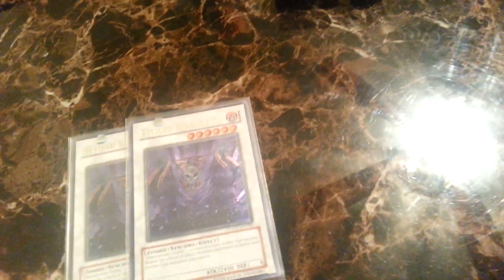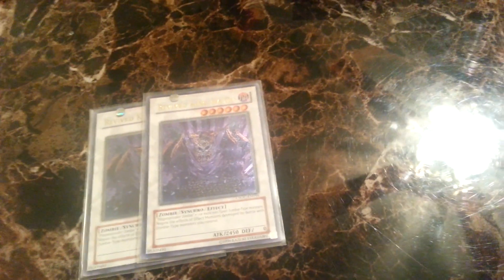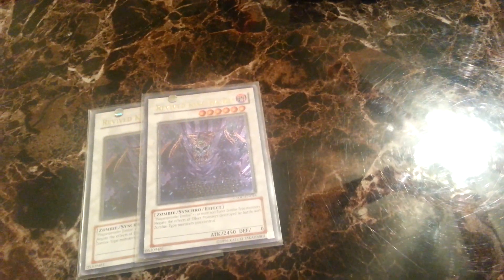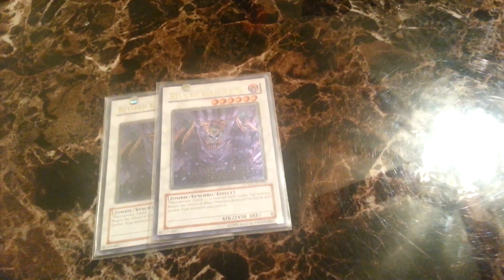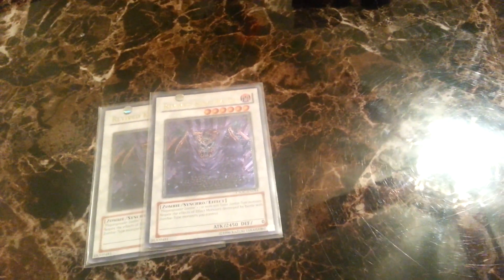For the extra deck, I run Revive King Odess — he takes Plague Spreader and one non-tuner zombie monster, which is usually Mizuki or Goblin Zombie. I run two of him because he negates the effects of monsters or battle-destroyed zombie-type monsters you control, and that also includes monsters in the graveyard. So if you're playing against Monarchs, you destroy their Treeborn and its effects are negated. Against Mermails, all those cards that activate in the graveyard — their effects are negated. We already looked up the rulings on this stuff, so it's legit.